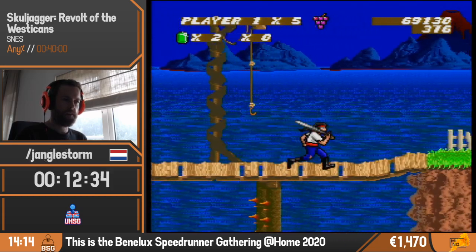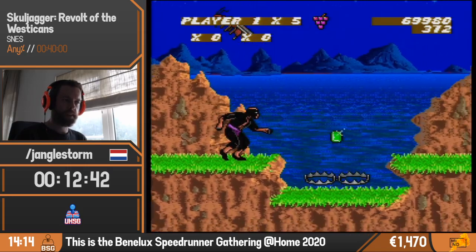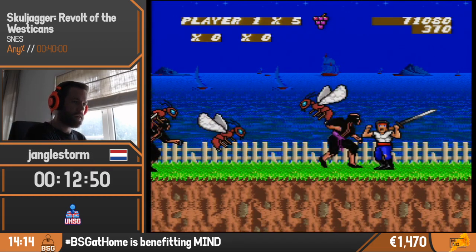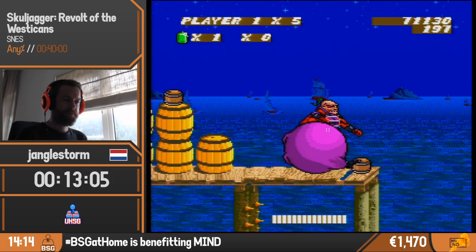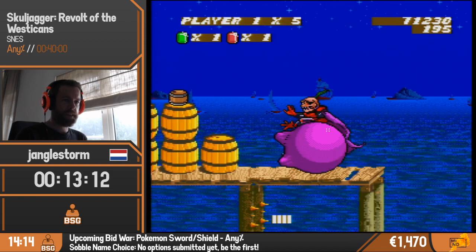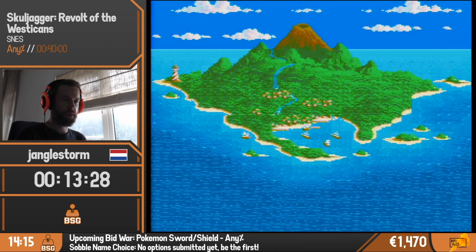A lot of these strats were found through a speedrunning show last December called Speedbump, organized by Smite and Arthur Blues. They featured this game to get people to speedrun it and find better strats. Pretty much all the cherry strats emerged from that, making the speedrun a lot more exciting. We are fighting Skulljagger once again - we fight on the right side because it minimizes the lag. We get the next passcode: Big Wild Angry Fly.